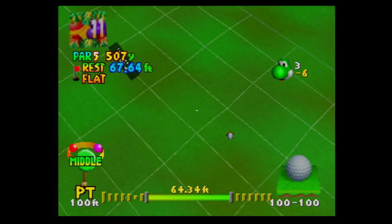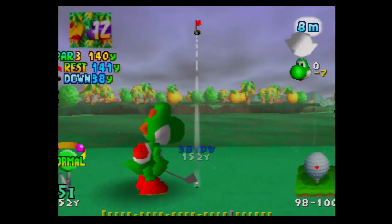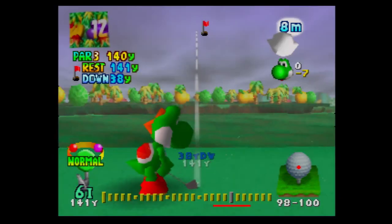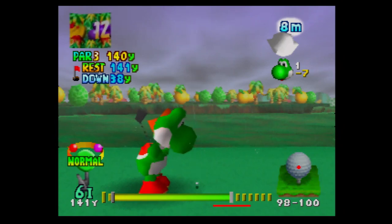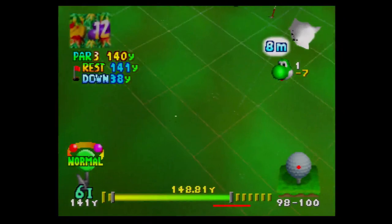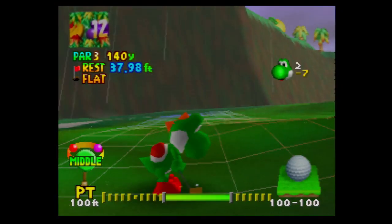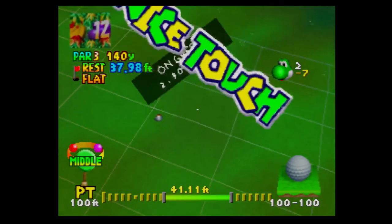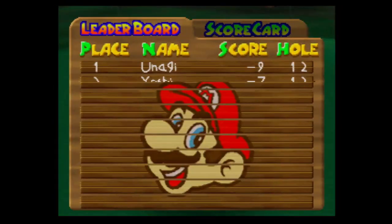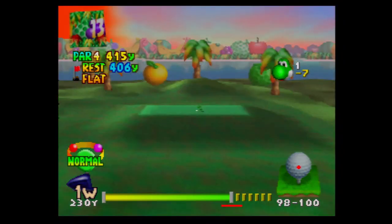I undershot that but at least I can birdie. This is the downhill par three — it's raining, so I think a six iron should do it. I'm not even going to hit it all the way, and I still overshot it. But I got on the green. They are starting to screw up, so as long as we don't bogey at all we should be fine. Nice — that's going downhill so I didn't hit it all the way, except I did.